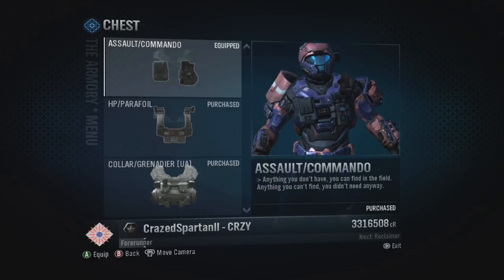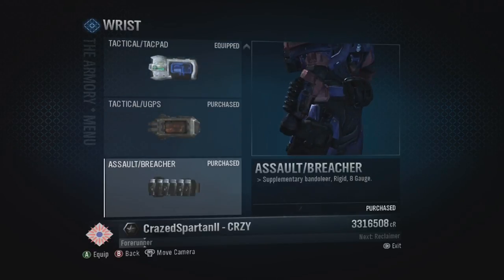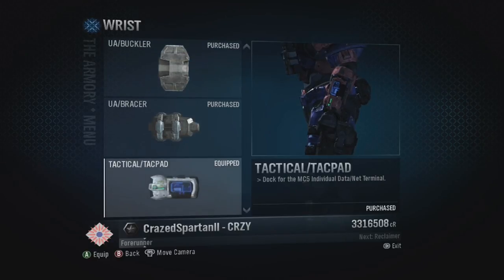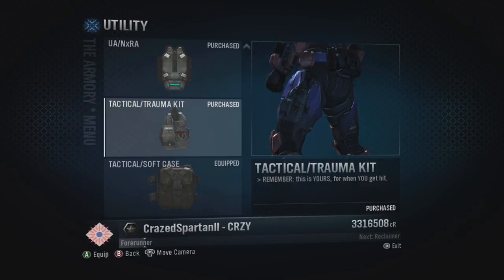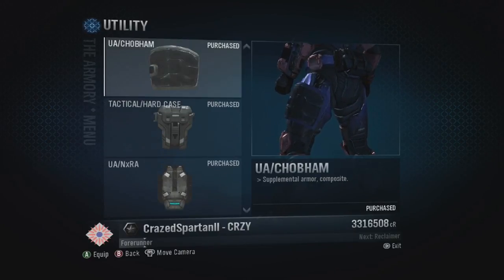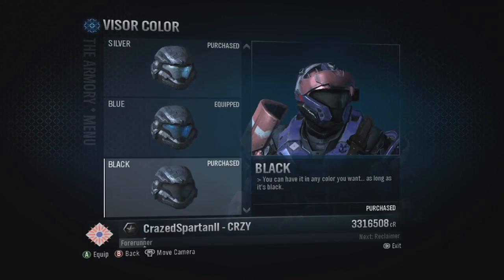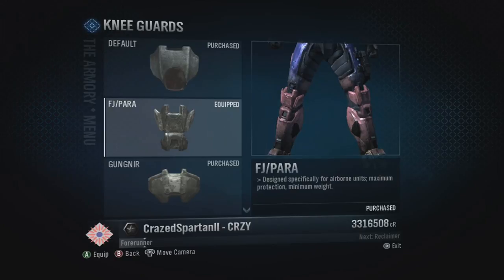Halo Reach is in my opinion the best for customization options overall. You could even customize your voices for Firefight and the utility stuff — your Spartan was your Spartan, it wasn't anybody else's. And compare the UI to Halo 5 — it's night and day. In Reach it is so easy to find what you're looking for. In Halo 5 I'm searching and searching just to randomly come across a helmet. Reach set the bar and I hope the series exceeds it in the future.